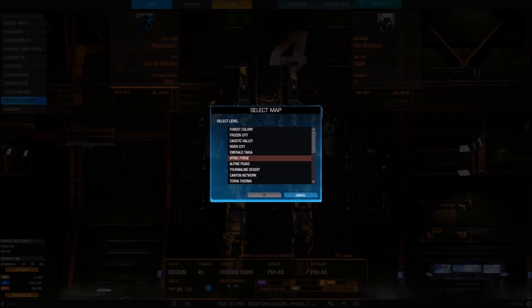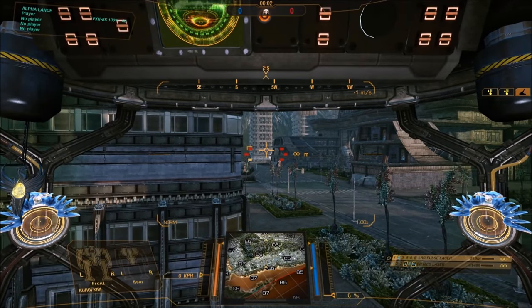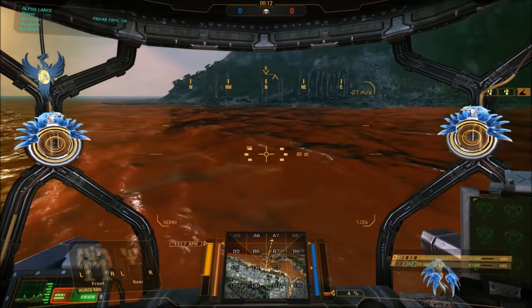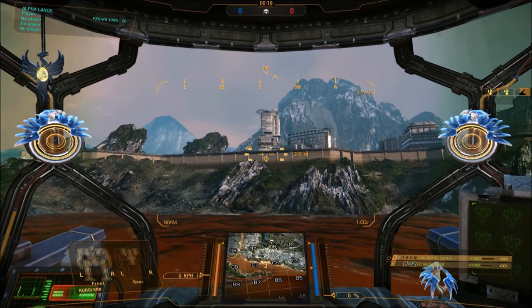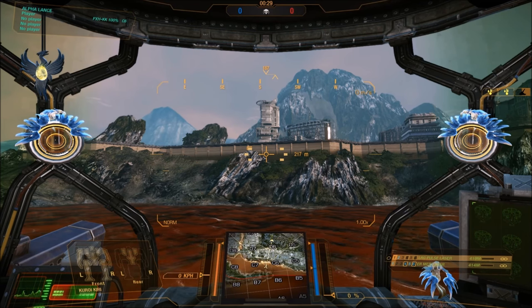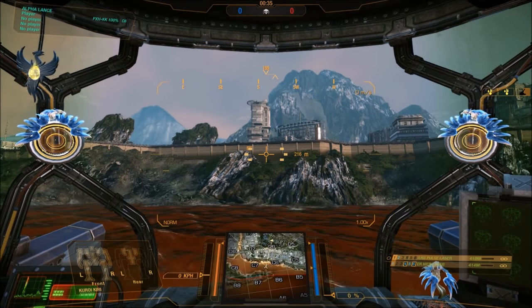Let's go here to the testing grounds. We'll go to Crimson Strait and test this to see what happens. What I want to demonstrate is that your turn rate does not change. Let's run out here to Charlie Seven — I'm going to stand right out here. We're going to line up with this building right in front of us. I'm going to do a complete 360-degree circle and we'll time how long that takes. When the timer says 30 we'll start.